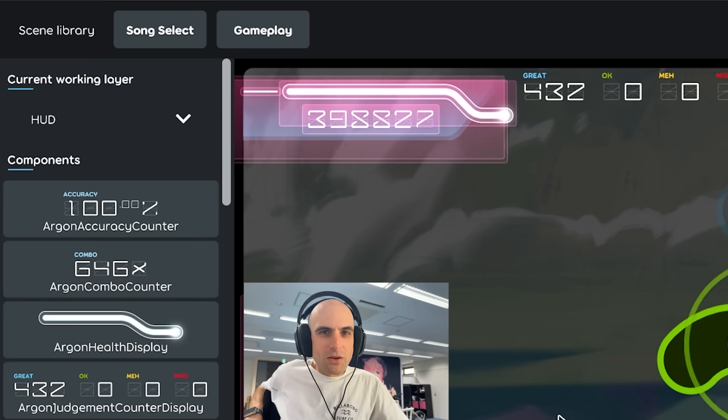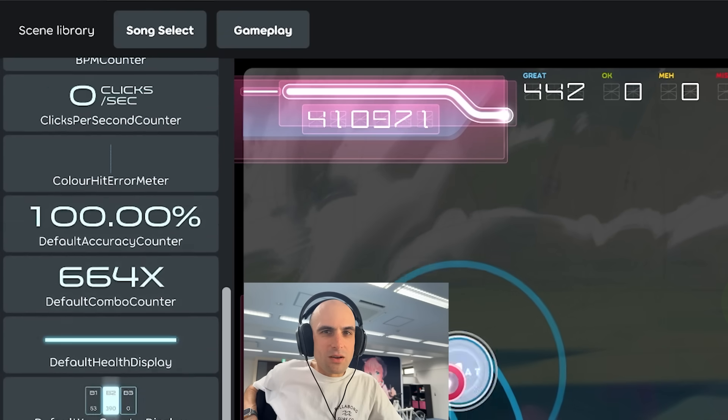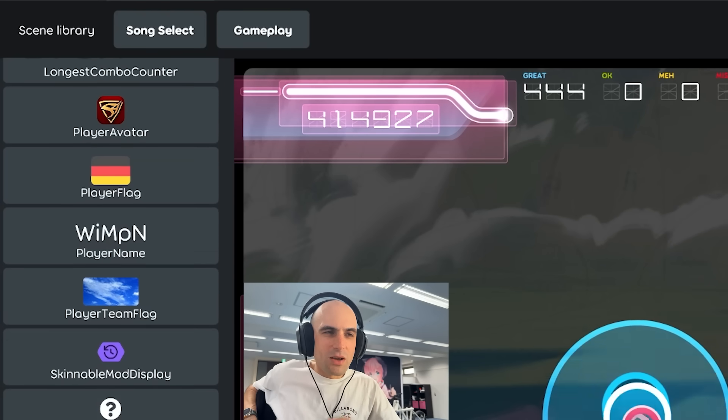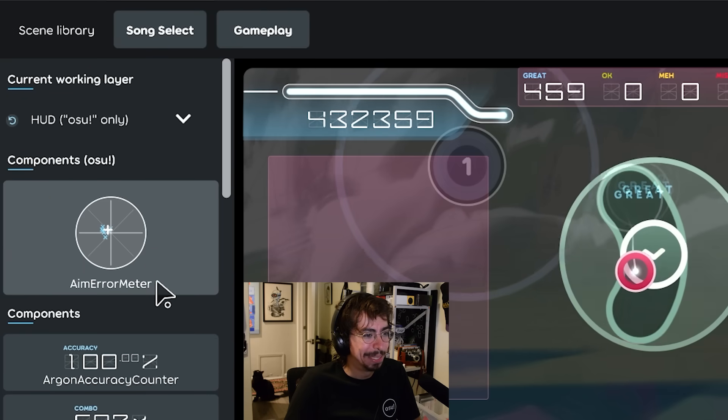At this point we need to better expose these new components because it's kind of hard to get to right now. You need to know the exact component name — it's called something like 'default aim error meter.' And it doesn't help that this one is hidden under a mode-specific layer.